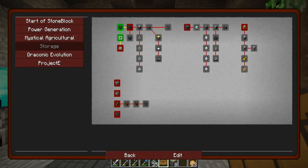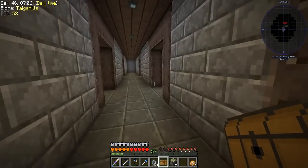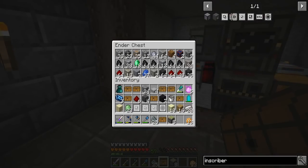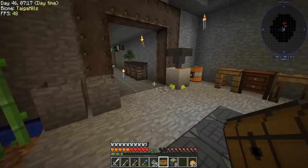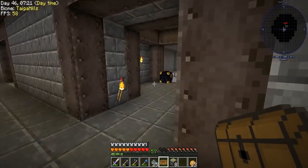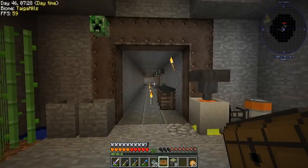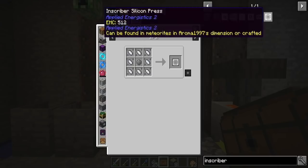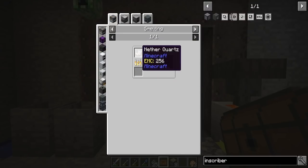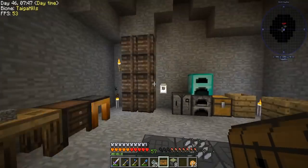We have started with Applied Energistics. I will try to progress a little bit between episodes, but not too much — I don't have enough resources anyway. Our quarry has a slight problem: it's not generating all the ores. For instance, I don't get osmium, I don't get certus quartz, and a bunch of other things — I think they forgot to include them in the world generation table. Also, making silicon is actually easy: you don't have to go with the Ender IO version; you can go with the Refined Storage version, which is just nether quartz in a furnace to get silicon. It's in the ore dictionary for silicon, so you can convert them easily.